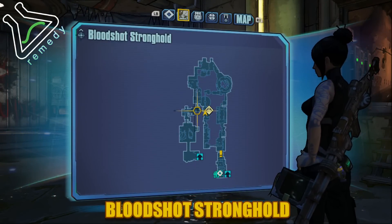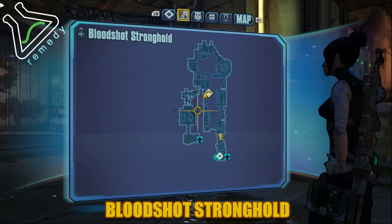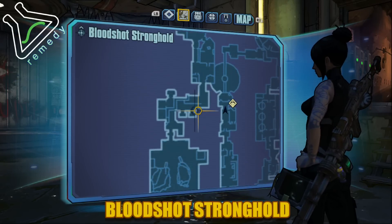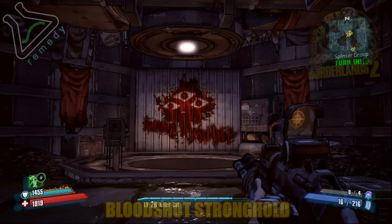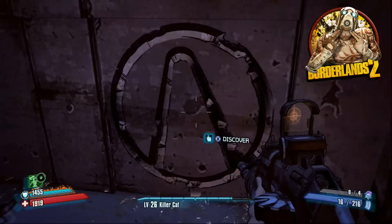The second and last one is only accessible if you initiate the Splinter Group side mission. It's in that center area, right before you get buzzed into that room to fight the Teenage Mutant Ninja Rats. So you see those eyes? Hook a right, and you're going to see that symbol, and you're going to discover it.